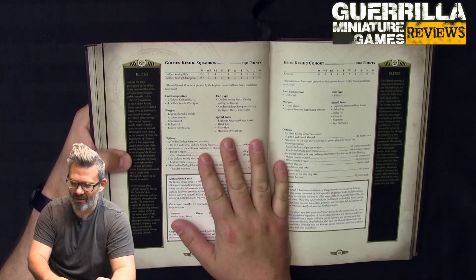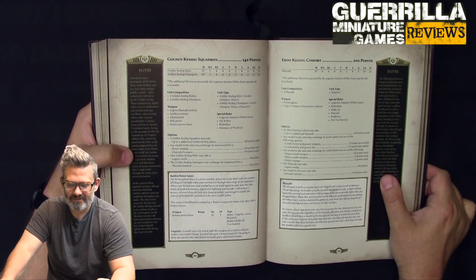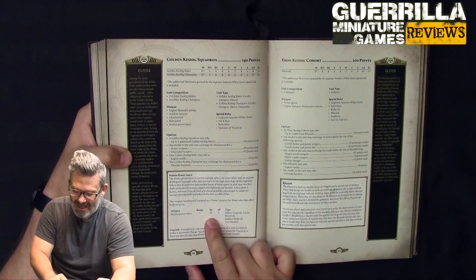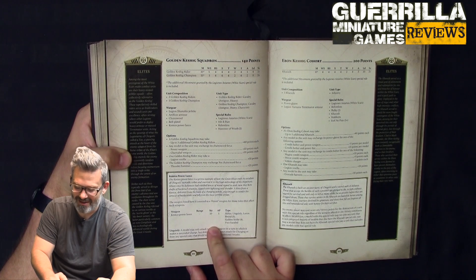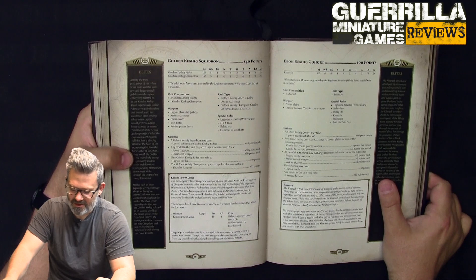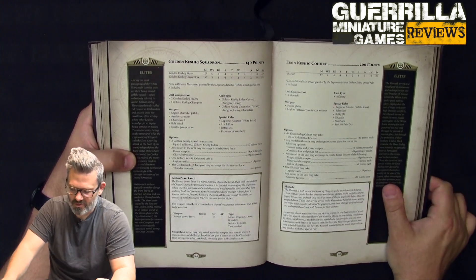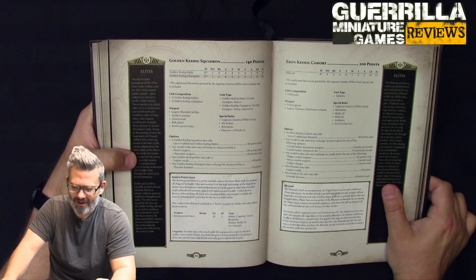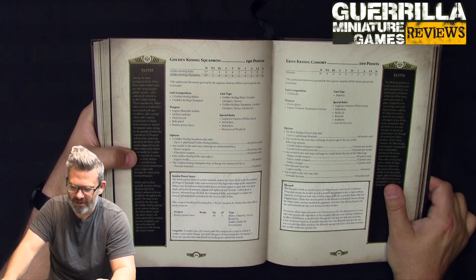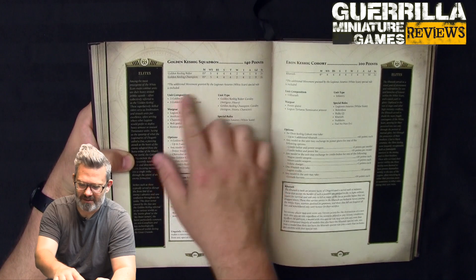On to the units — the Golden Keshig Squadron and the Ebon Keshig Cohort. These are two sides of a coin: the Golden Keshig are the most prestigious, riding jet bikes; the Ebon ones have disgraced themselves. Golden Keshig have Artificer Armor, Chainswords, Bolt Pistols, and the Contos Power Lance: Strength 10 on the charge, AP1, Melee, Ungainly, Lance, Brutal 3, Sudden Strike 4, Two-handed, 3 damage in melee. These guys can even threaten a Primarch with Damage 3. They only have one attack, but Sudden Strike 4 and the Lance means they reduce armor saves above 2-plus and are very good at killing vehicles. They have Hit and Run, Relentless, and Hammer-Wrath 1. You can take up to 3 extra guys for 40 points each, and they can exchange their Chainsword for Power or Specialist Weapons. Your Sergeant can take a Thunder Hammer and you can take a Vexilla.